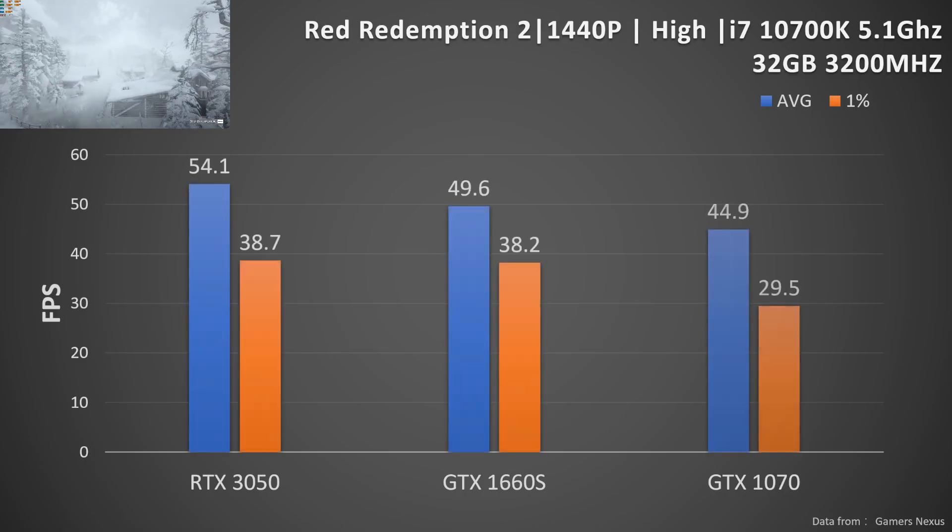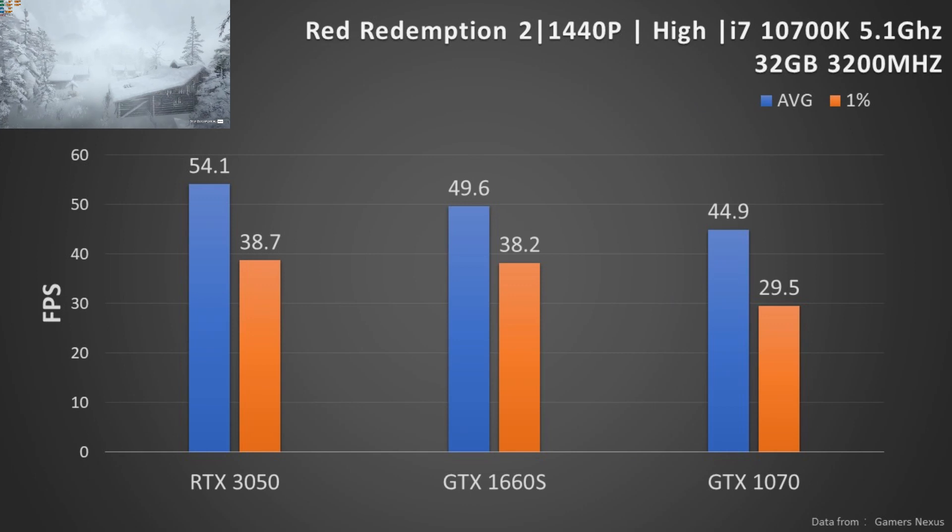Red Dead Redemption 2 at 1440p resolution with high settings. All three cards fail to run above 60fps, but are still playable. Players should lower the graphic quality to get a better gaming experience.